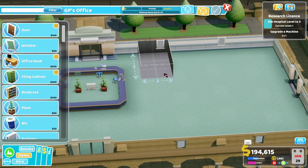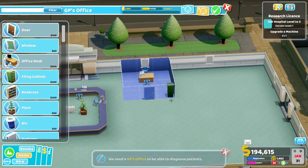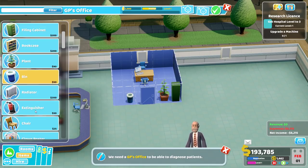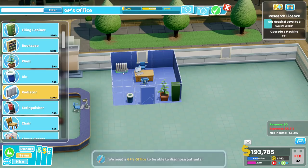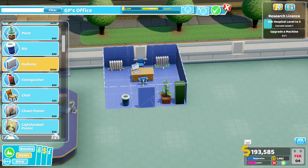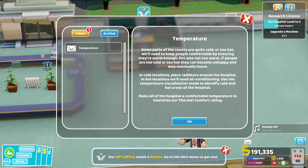Let's get a GP's office over here. No money, no treatment - I guess we're in America. And a radiator in here as well. Let's see if we can get the prestige a little higher - put up a poster. Hooray! Temperature tutorial: some parts of the county are quite cold or too hot. We'll need to ensure people are comfortable by keeping them warm enough, but also not too warm. If people are too cold or too hot, they may become unhappy and may eventually leave. In cold locations, place radiators around the hospital; hot locations need air conditioning. Use the temperature visualization mode to identify cold and hot areas.